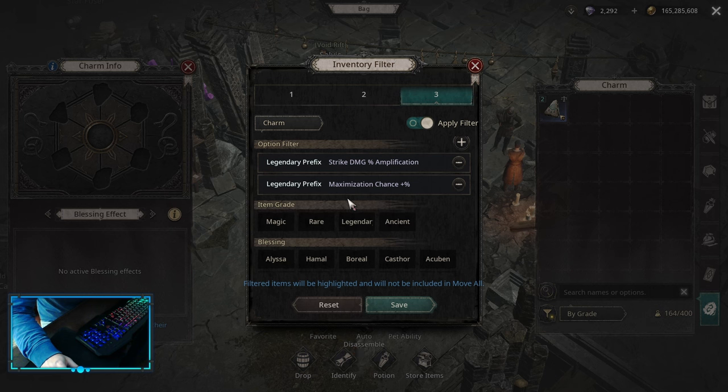For legendary prefixes, we are looking for maximization chance, which is our best one, as this is a highly hybrid build. We want as much crit and as much maximization chance as possible. Strength damage amplification is not bad, but not as much damage as maximization chance.